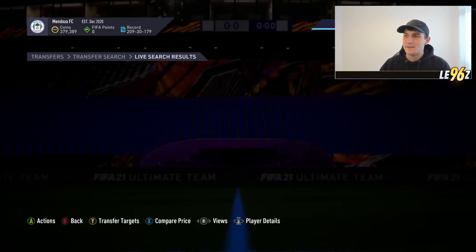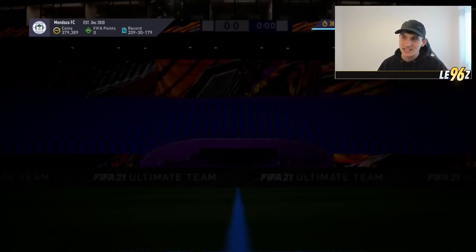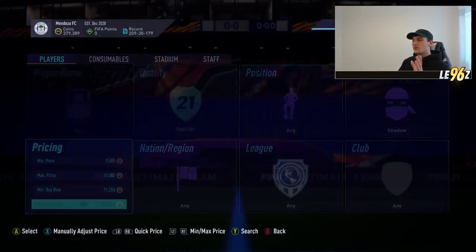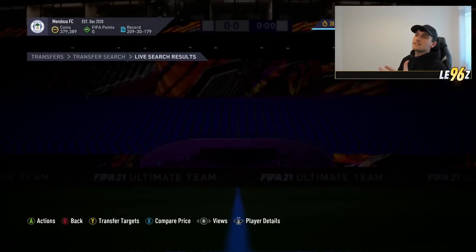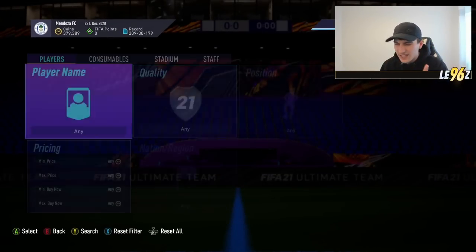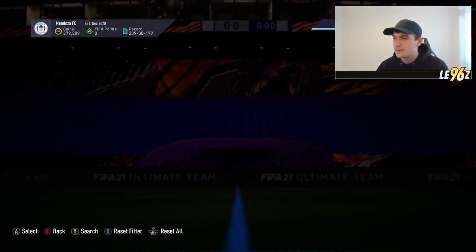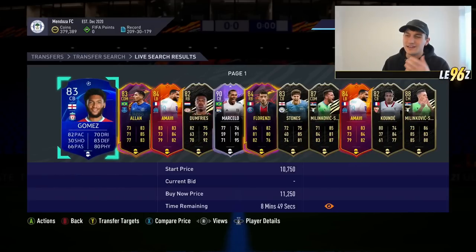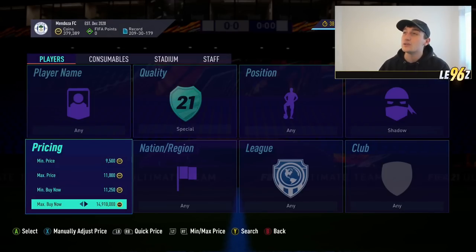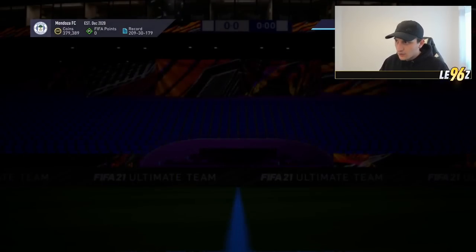This is where the method comes into play. Instead of comparing price and backing out, you just back out, come back in, and change a parameter along the way. If you see a card on a massive undercut, it's a deal. The main thing with this is learning player prices. You might be asking how to learn player prices — I'll show you exactly how I find cards on the market. Ideally you're looking for cards on about a 15% undercut. So if a card goes for 20,000 coins and you see one at 18,500 coins, it's potentially a deal.